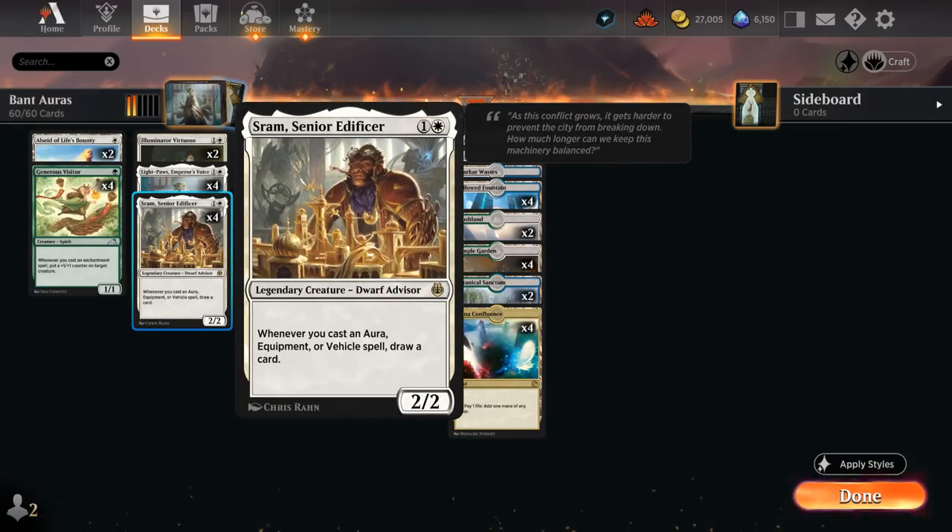We also have 4 copies of Sram, another legendary 2-drop. Whenever we cast an aura spell, we get to draw a card. That can make sure we keep up on card advantage, even if some of our creatures do eventually get removed.